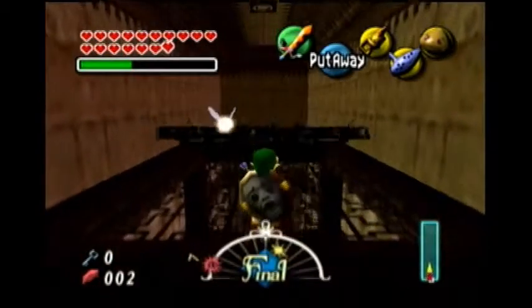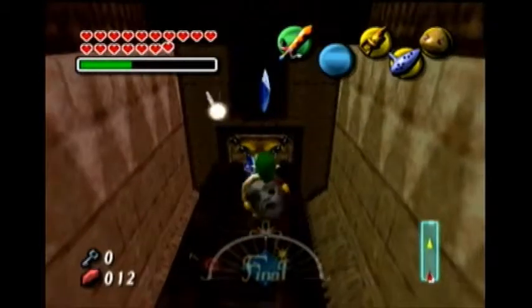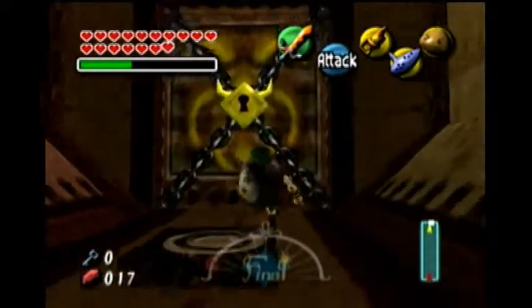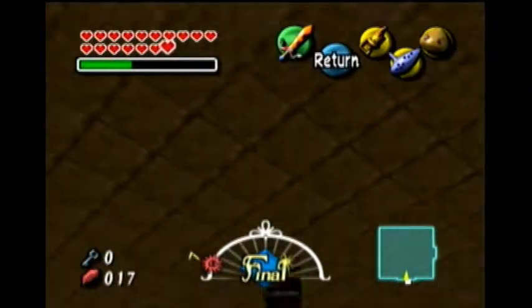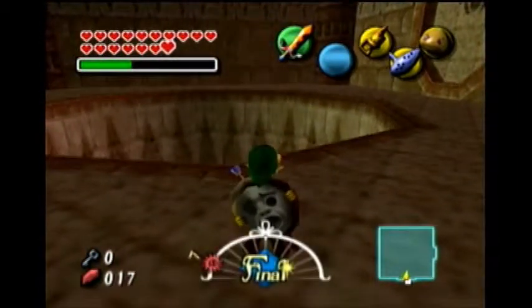Let's go ahead and shoot across here, jump right there — there we go — and open the door. As you can see, this is the room where we fought the Geralt Master and got the Light Arrow from. Let's go ahead and fall down this little chasm here.